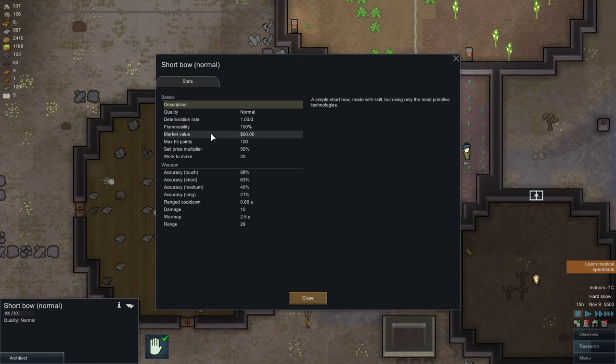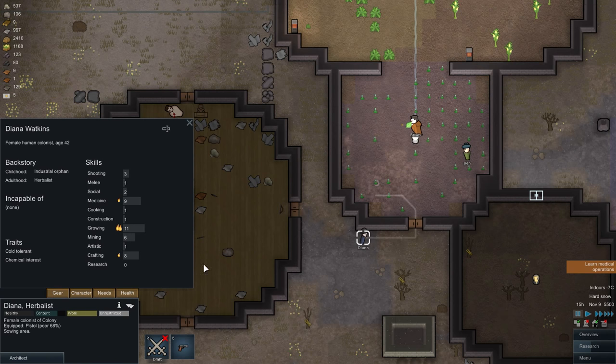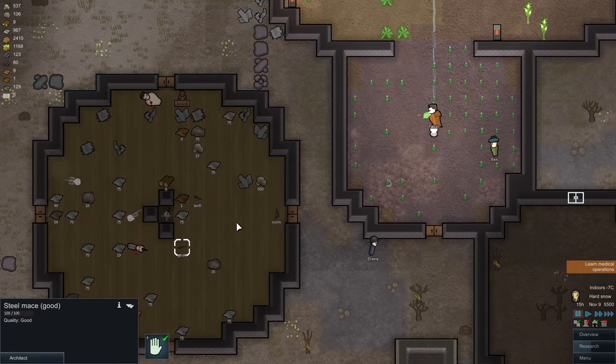As you can see when we click on it, it has a market value of 60, maximum hit points, selling price multiplier, accuracy, and so on. If she were a better crafter — unfortunately she is not — she could create even better weapons for us. As her crafting level progresses, this weapon will become a masterpiece and will get better and better.